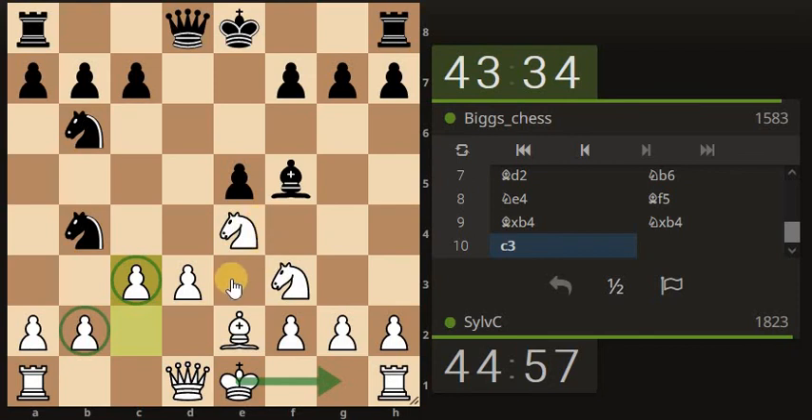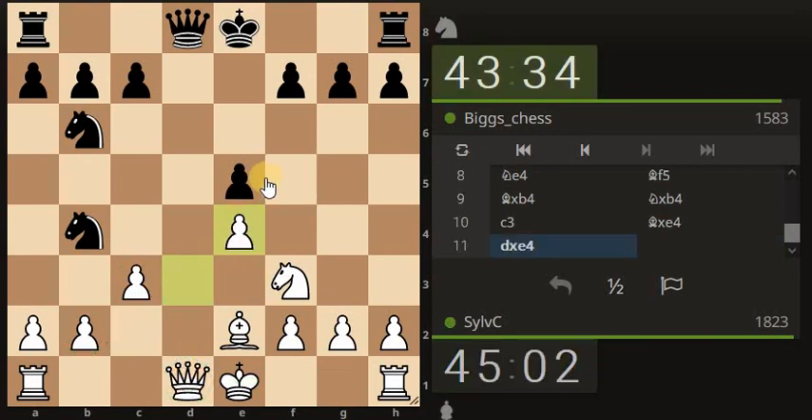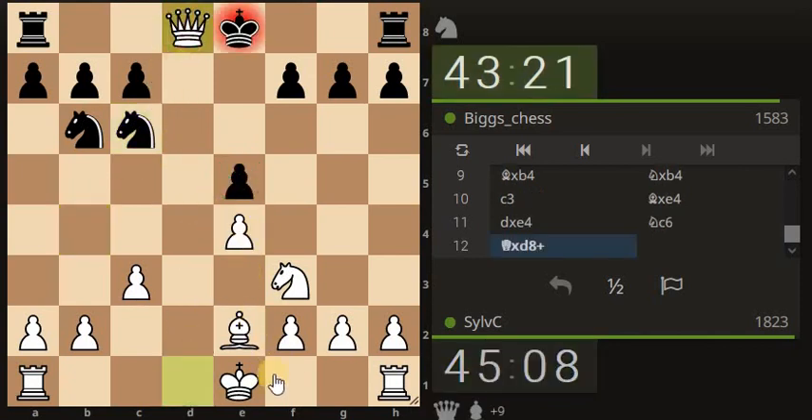We want the opponent to overextend, which is what they're doing — they've come out with an attack with the bishop but left a piece available to be attacked. They've captured, looking to get our queen off the board, so we capture the bishop. We're mindful of the rook — the knight is obviously going to take here — so do we take with the king or with the bishop? Probably take with the bishop so the knight doesn't get the pawn for free. The knight went back, so let's take the queen off the board.